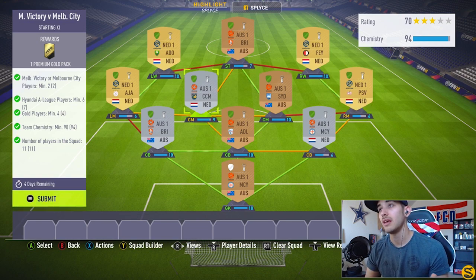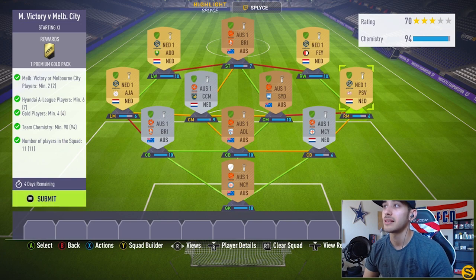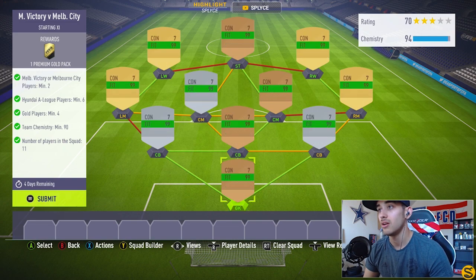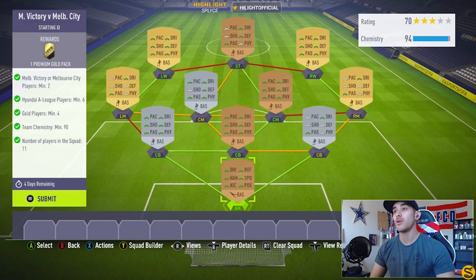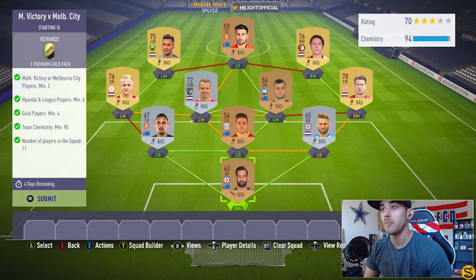The left mid and left wing are both from the same league and same club. The right wing and right mid are both from the same league and club. This Netherlands player links to the left mid but also to the Australian league, linking to the striker and center mids as well. All players are loyalty except the keeper, bought for 8,900. Let's go ahead and submit the squad.